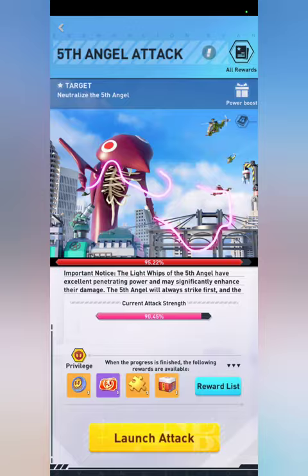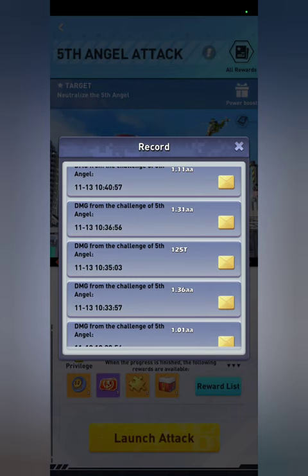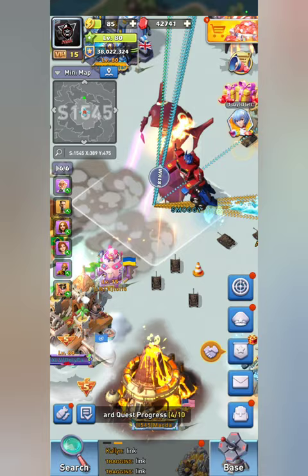I've been experimenting with attacks and these are all various different results. You'll see 104T and 125T — that's just sending my regular PVP or regular world boss march. The higher numbers come from when I send my PVE march. So what that means is you're going to want to send a PVE march.